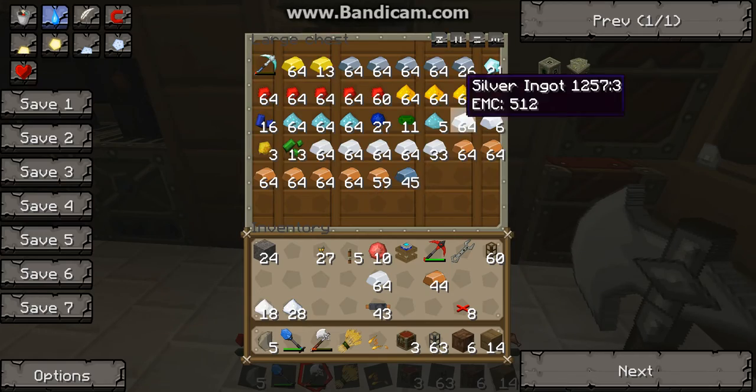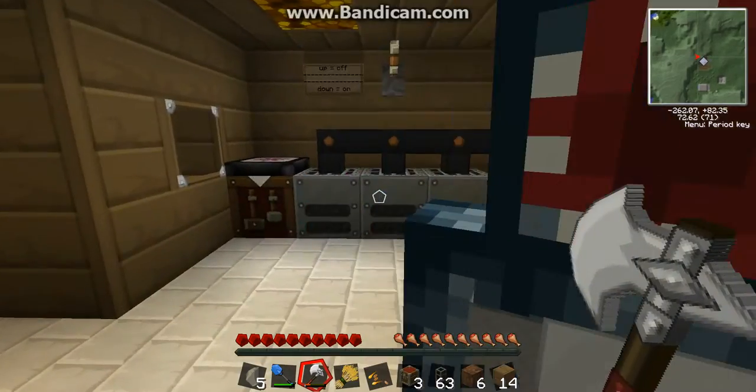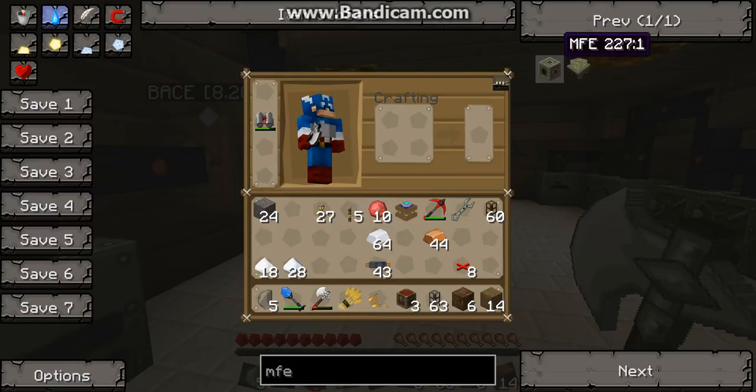We went mining and got a ton more stuff. And this is our junk chest, pretty much. So the upgraded version of our batbox here, which can hold a lot more power, is called the MFE.